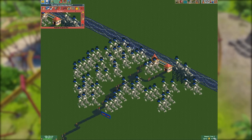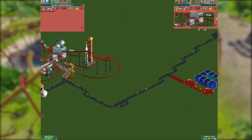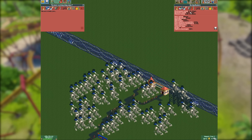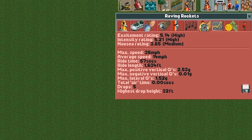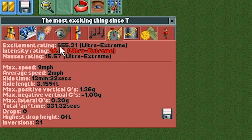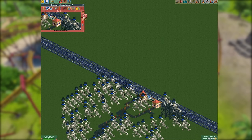The Most Exciting Thing Since Tea Bags is about to have its first car arrive back at the station. Normally a ride like the Raving Rockets has a decent excitement rating of 5.14 — that's rated as 'high.' Our ride, however, is going to have a much higher excitement rating. The test results are back: the Most Exciting Thing Since Tea is rated as having an excitement of 655. This is insane.